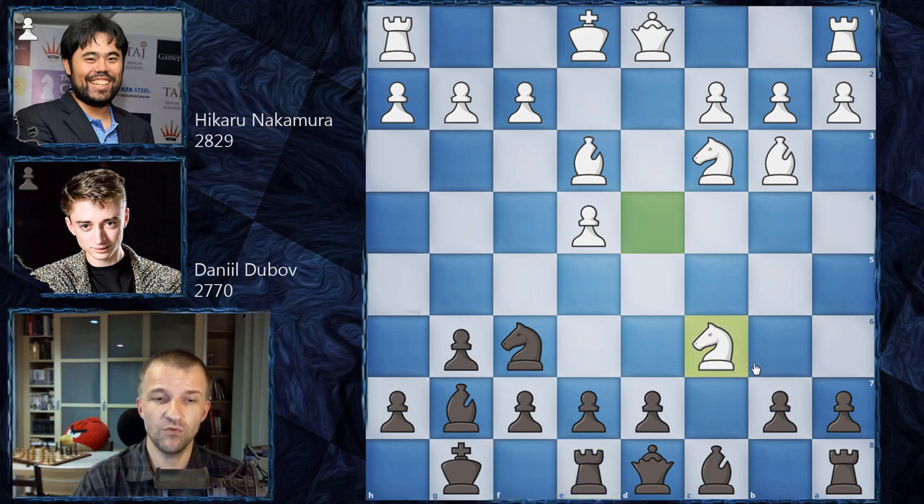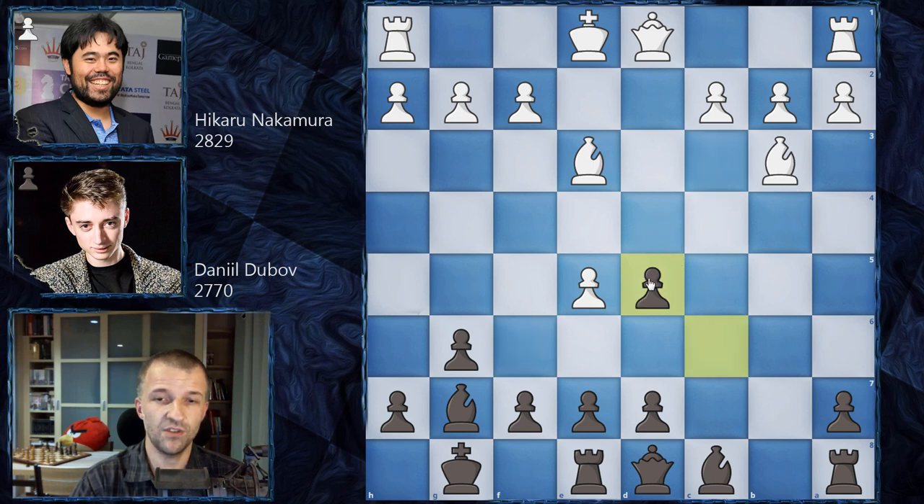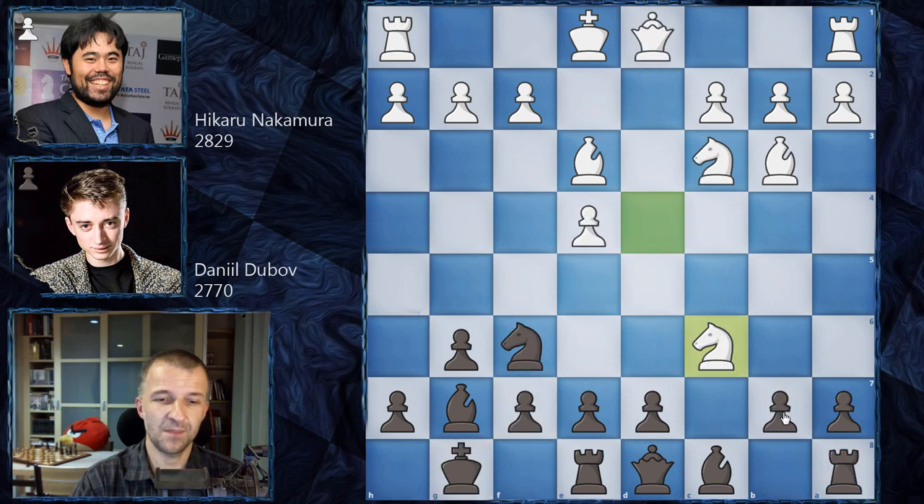Instead of that, white plays knight takes on c6. How would you now capture the knight? The problem is you don't really have a choice, because b takes on c6 is losing the game — e5 and your knight has nowhere to go. This square is controlled by the queen, this square is controlled by the knight, the back rank is also all covered. Only two squares, however both of them are losing. After knight on h5, you have g4. Always remember: if you play the accelerated dragon, e5 can be very, very annoying and your knight can be trapped. Also if you think you can play knight on d5 — after knight on d5, c takes on d5, queen d5 — the queen attacks the rook and also f7. So b takes on c6 is a huge blunder. This is why we have d takes on c6.